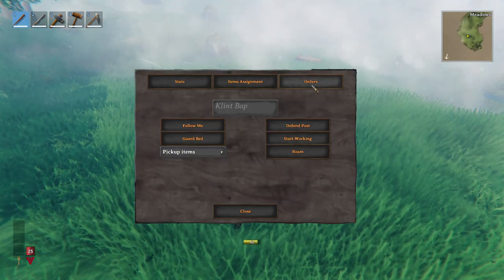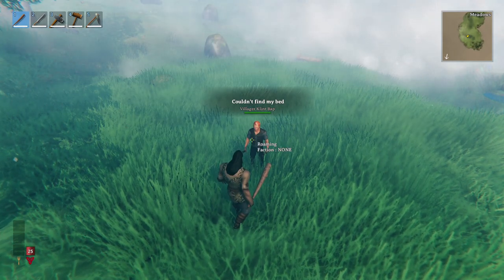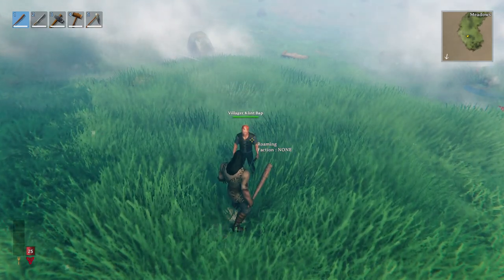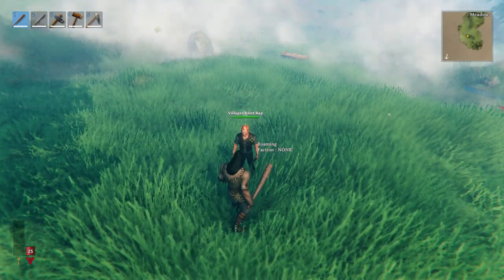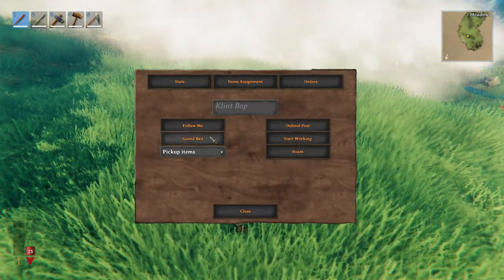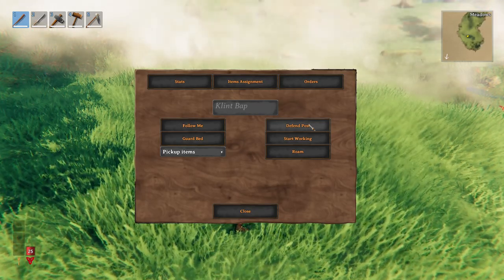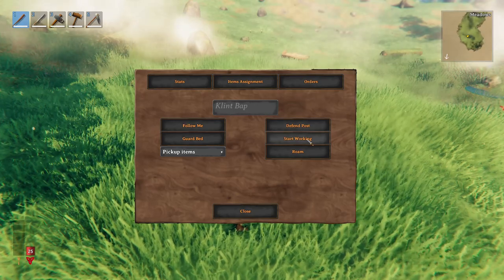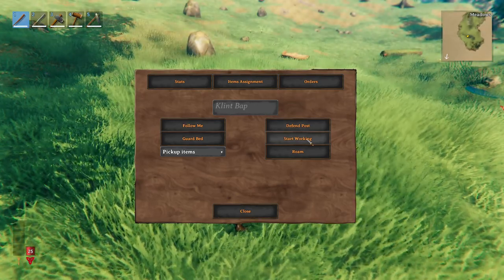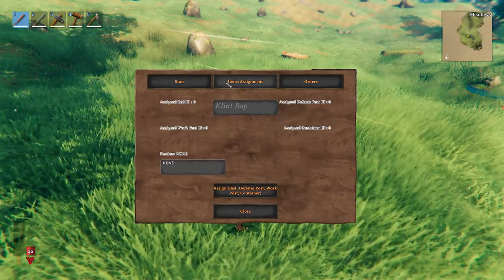If I want my villager to guard its bed I can select guard bed, but it cannot find its bed yet. The reason is that we have to assign it different items for it to be able to do different things. For it to guard its bed we have to assign it a bed. For it to defend a post we have to assign a defense post. For it to start working we have to assign a work post as well as a container.